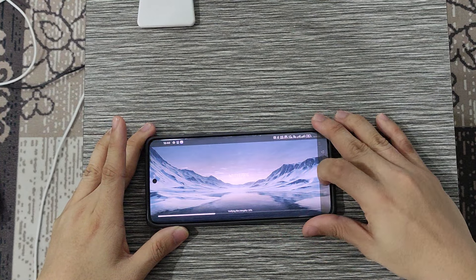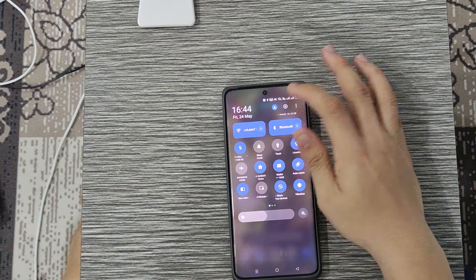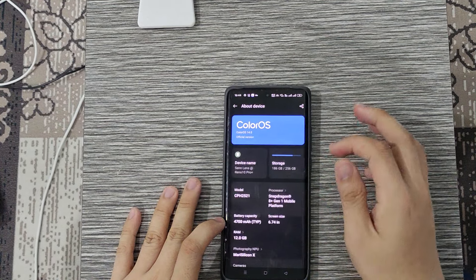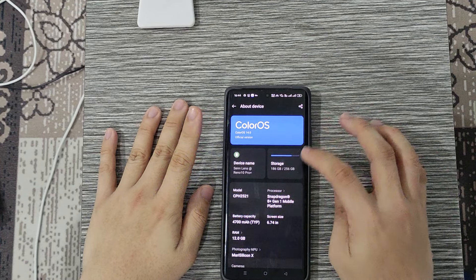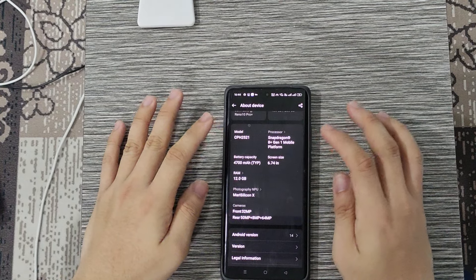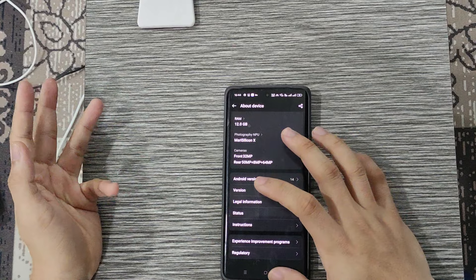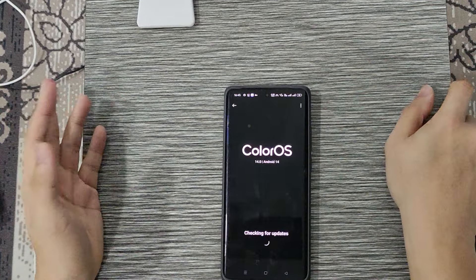We stop the game again. But first, before we start the game, we are going for the above device. It is using ColorOS 14.0. This is the specs — yes, it is using Android 14. And we are already using the latest update of ColorOS.